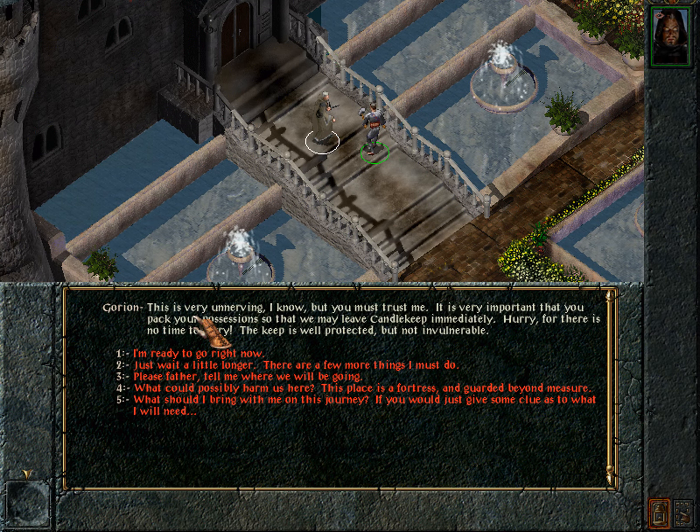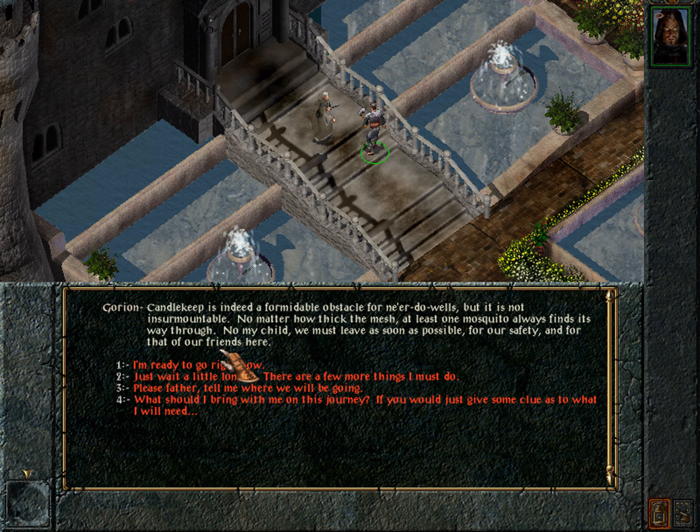Gorion says: 'My child, I am glad I have found you. This is very unnerving, I know, but you must trust me. It is very important that you pack your possessions so that we may leave Candlekeep immediately. Hurry, for there is no time to tarry. The keep is well protected, but not invulnerable.' We ask what could possibly harm us — this place is a fortress. He replies: 'Candlekeep is indeed a formidable obstacle for ne'er-do-wells, but not insurmountable. No matter how thick the mesh, at least one mosquito always finds its way through. We must leave for our safety and for that of our friends here.' We do know that two would-be assassins apparently had no difficulty breaching security, so either there are serious security problems or there is a greater force orchestrating the assassinations — which Gorion may well be referring to.